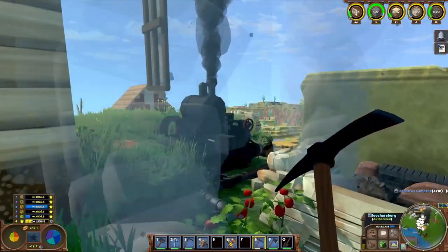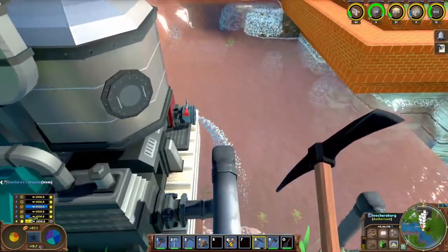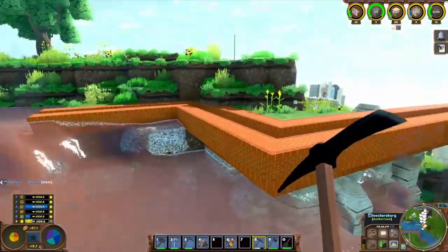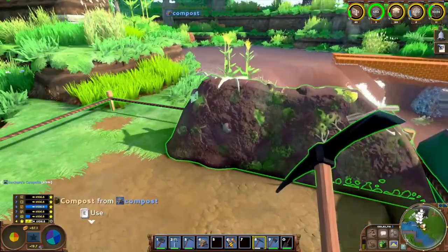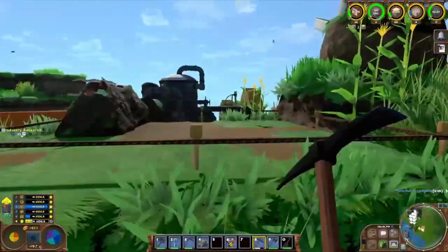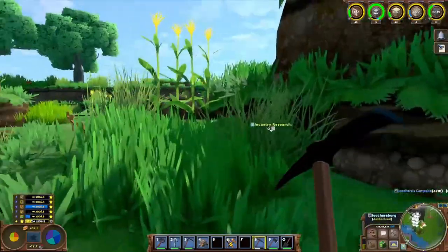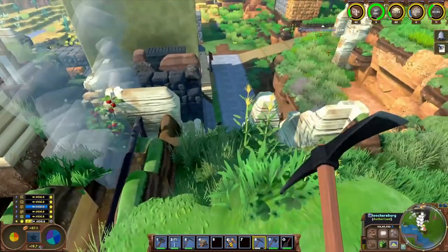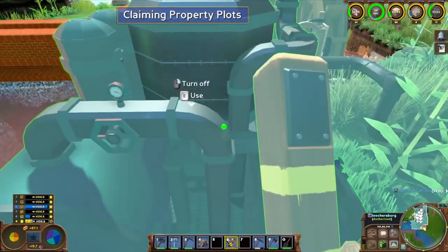We've got a new steam engine providing some electrical power. The sewage waste comes down and goes into the waste filter, which turns it into clean water and compost. I've got a container to catch the compost — I'm going to have to keep an eye on this because it's going to fill up quick. Oil drilling also makes a ton of compost, so between advanced smelting and oil drilling I'm going to make an incredible amount of compost. But it works — it's all on claimed land.